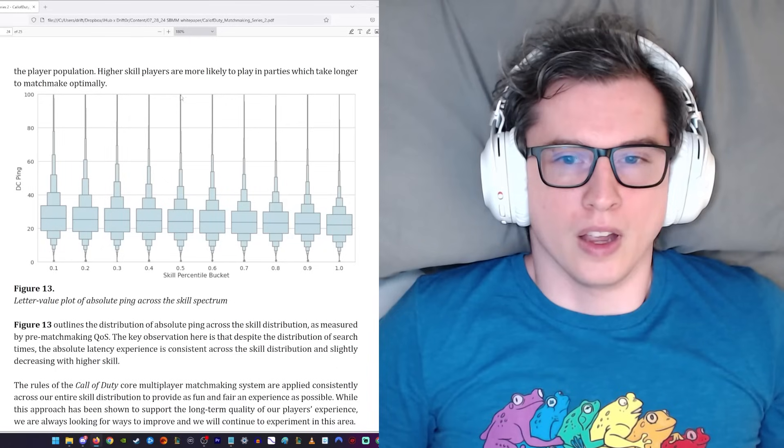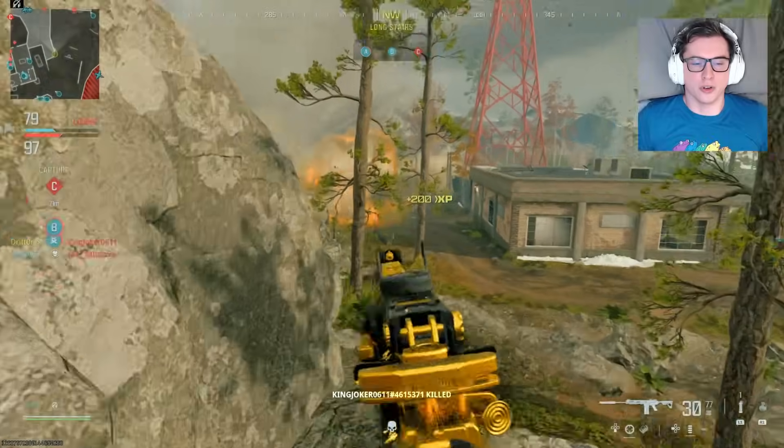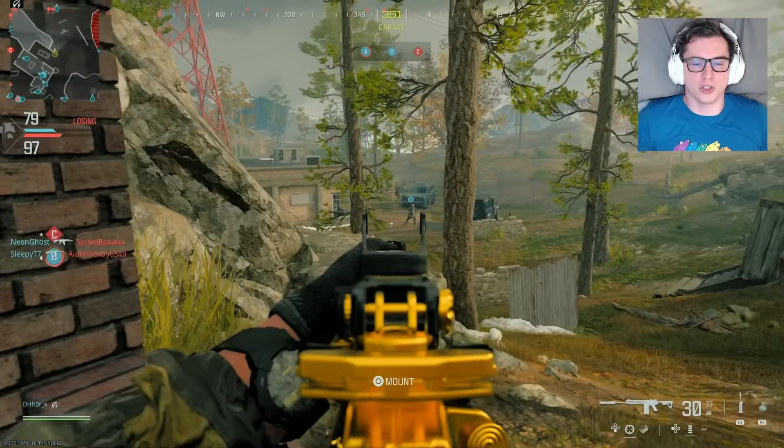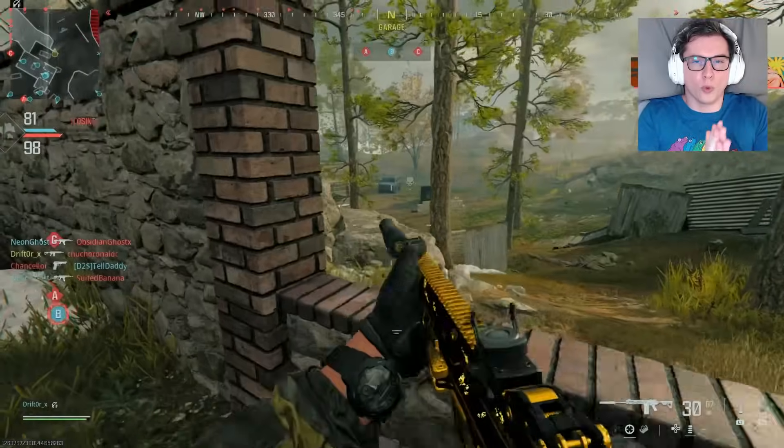Activision is saying that if they can maintain the low and medium skill population, that will help the high skill population get proper matches — though the matches the high skill population gets will still be pretty sweaty and they don't really like those. And lastly, on page 24, they state that higher skill players are more likely to play in parties, which takes longer to matchmake optimally. So something the community already knows — once your skill level gets too high, it's going to take longer for you to matchmake. And that is all for this paper.